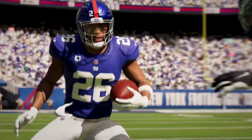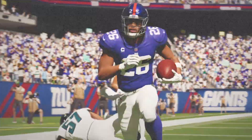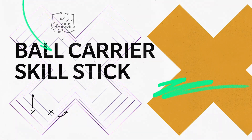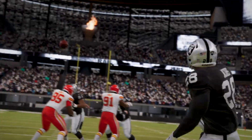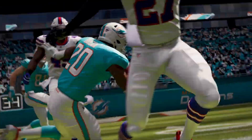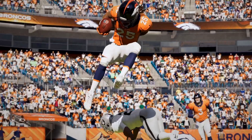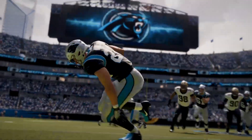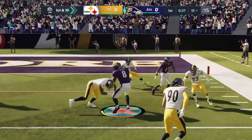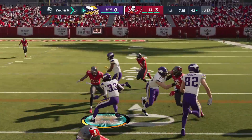Control on the offensive side of the ball is also getting an overhaul in Madden 21 with the skill stick ball carrier system. Like the superstars of this generation, we wanted to bring a new level of creativity and control to the field for our players to take advantage of. The right stick acts as your main control point between you, the defender, and the open field, and all the moves can be linked together to create exciting skill moves at any moment.